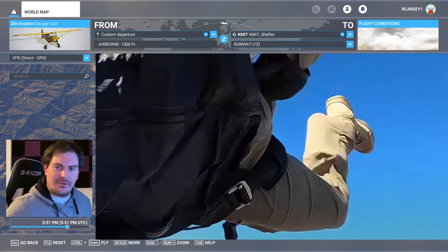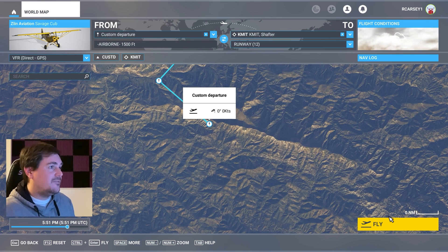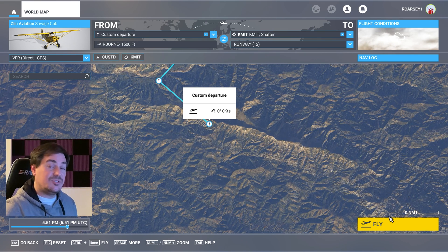So here we're in Flight Sim because I want to really answer the question: could we actually land a plane at that location? I've put the GPS coordinates into Flight Sim. I believe I've set this up to start at about 6,500 or 6,000 feet, which is approximately where he began his adventure from.